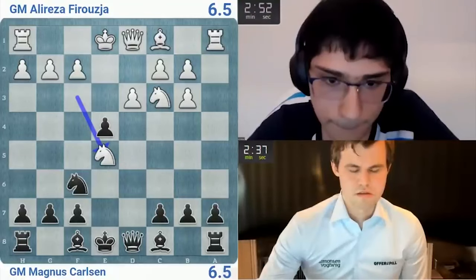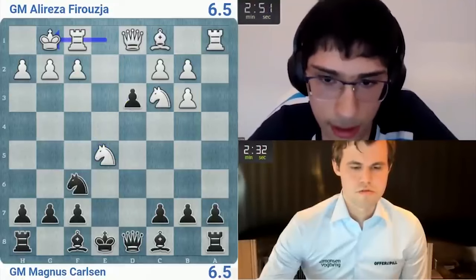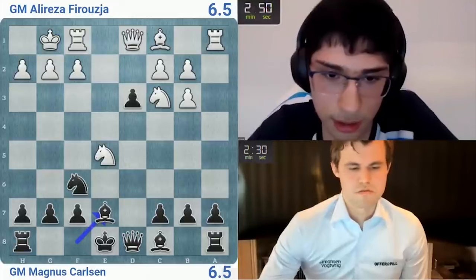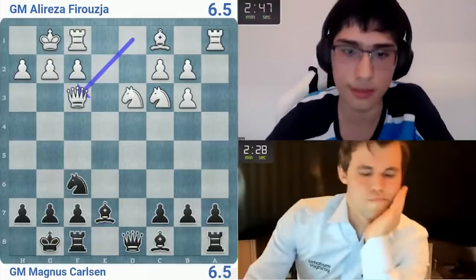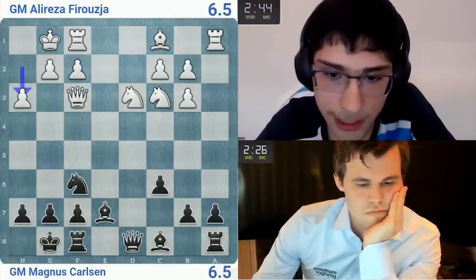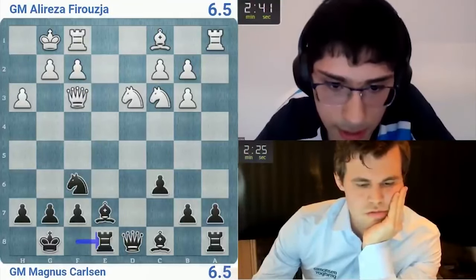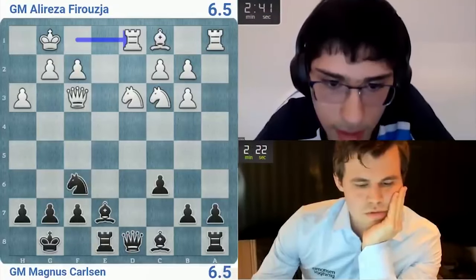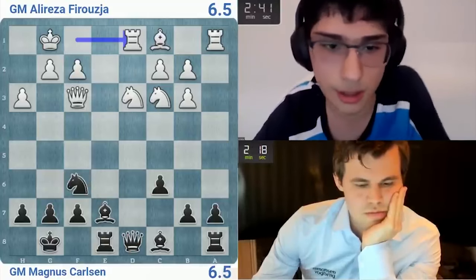Knight c5 — I don't get that. Bishop d6 — cancel it, nothing to be true. It's real — bishop d6. Should be fine. He goes bishop d7, so I take — I have the bishop there. Queen f3, knight c3 — let's go h3. Rook e8, bishop e6, rook d1. Some problems with where to put — I think white is slightly better here, but I have to play it precisely.